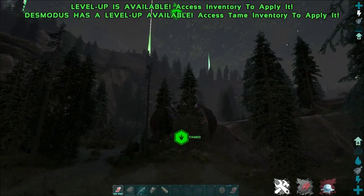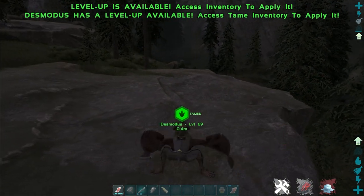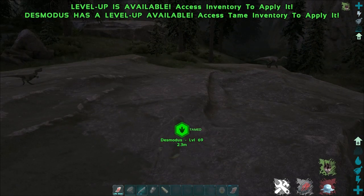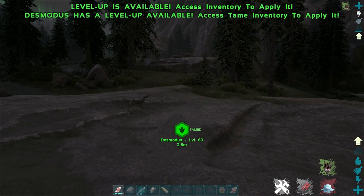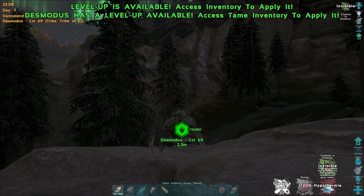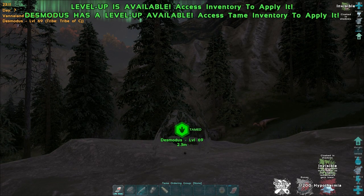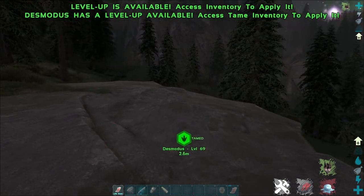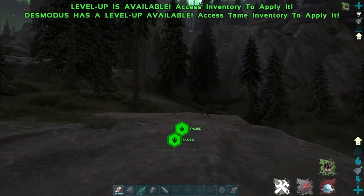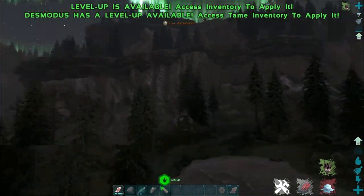At night time the screech will highlight enemies, making them much easier to see. The Desmodus also has an invisibility ability where it turns completely invisible to wild dinos, unless you attack them, and it also cloaks you the rider. This is really good for PvP because you can hide from enemies — it's pretty damn good and up there with the Rock Drake. However, you will consume more food as ambient temperature gets lower, and it does use quite a bit of the Desmodus's stamina. You can keep your cloaking on while flying at night, but this ability can only be used at night time.